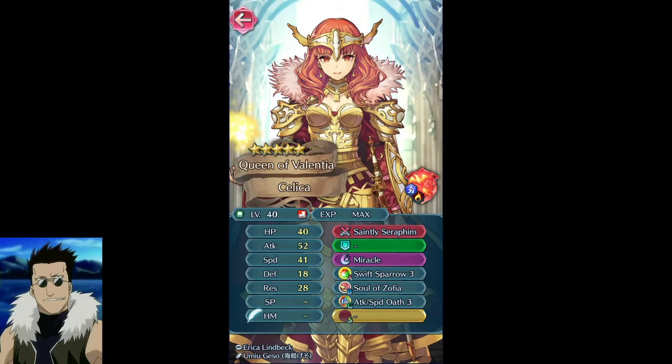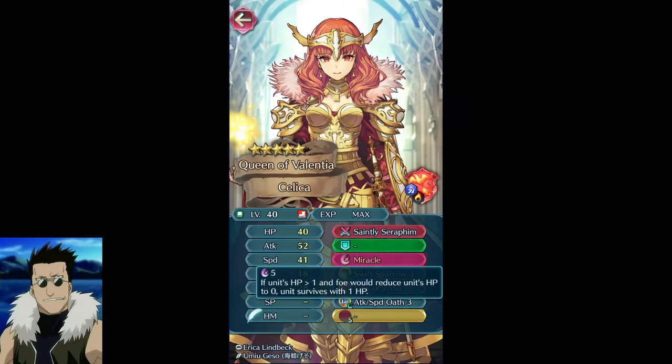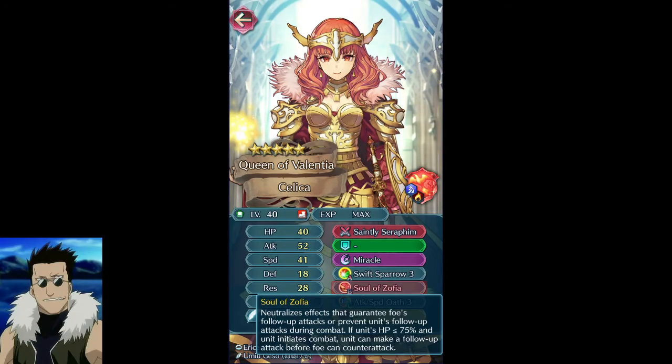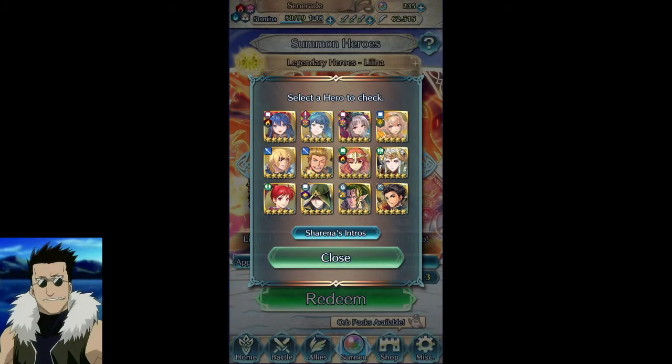Celica — I like her, she'd be pretty cool. She's one of those units that just kind of goes in there, hits someone really hard, and then dies if you can't get her out in time. I like her design as a green mage. She has the res thing that Alm has, and I'm not sure why she has Miracle, but her weapon is ridiculous — it's like Null C-Disrupt with Desperation built in, which is kind of crazy.